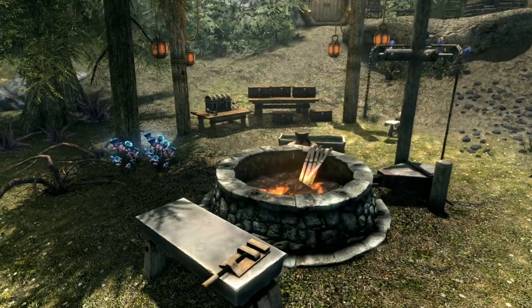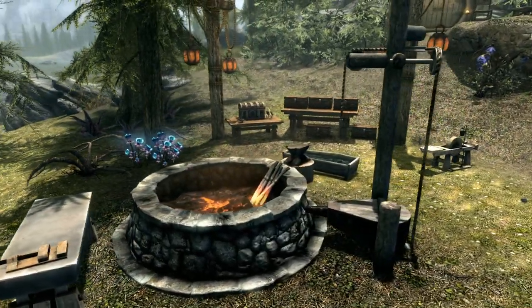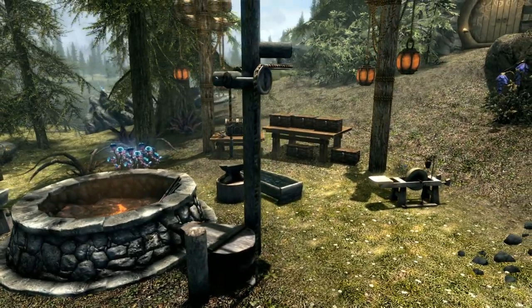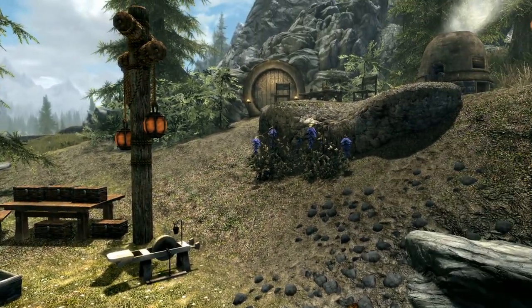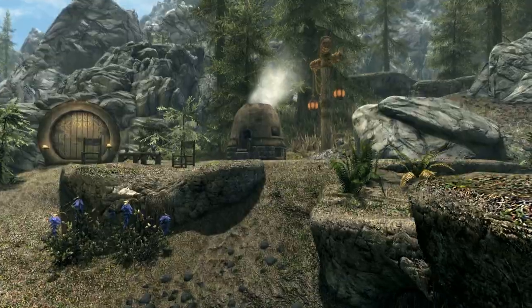Let's take a little look at the grounds. We have your typical smithing area — we've got the workbench, the grindstone, and the forge itself. We've got ample storage for all types of equipment, which is really handy, and we have the smelter just at the top there on the right.